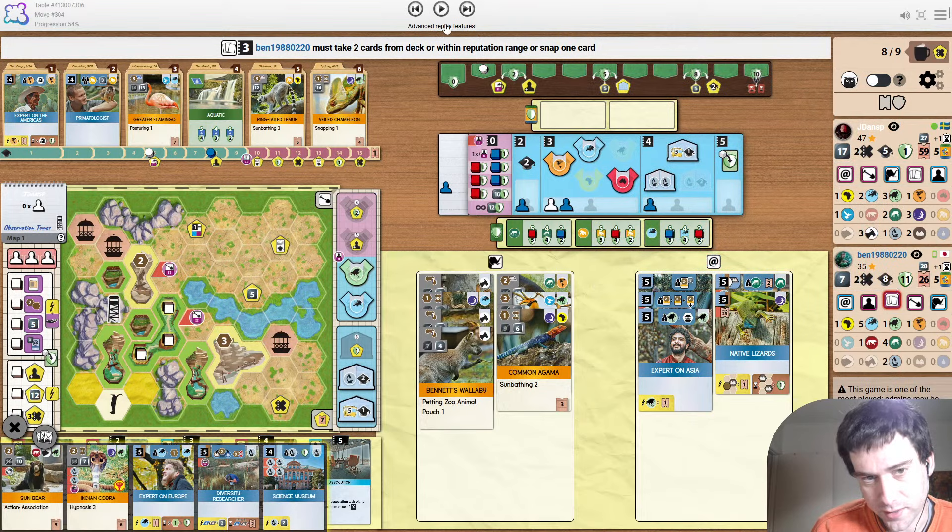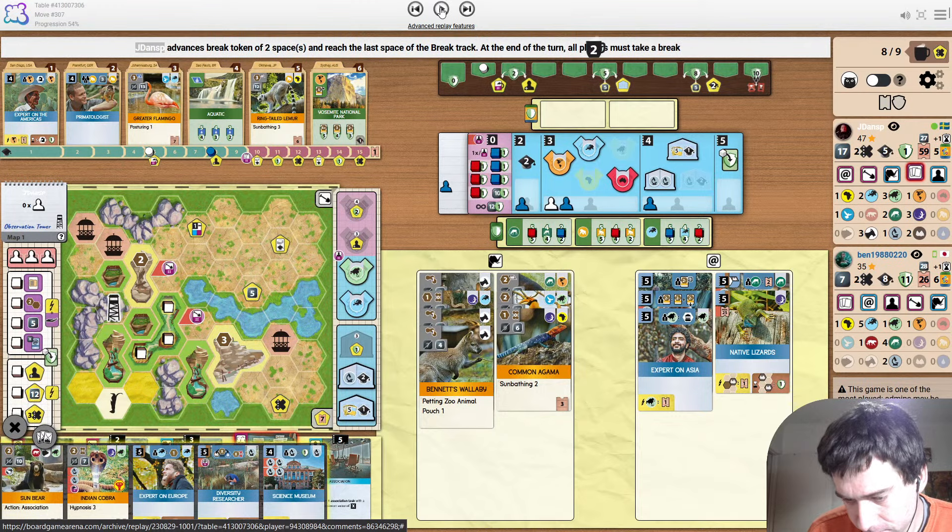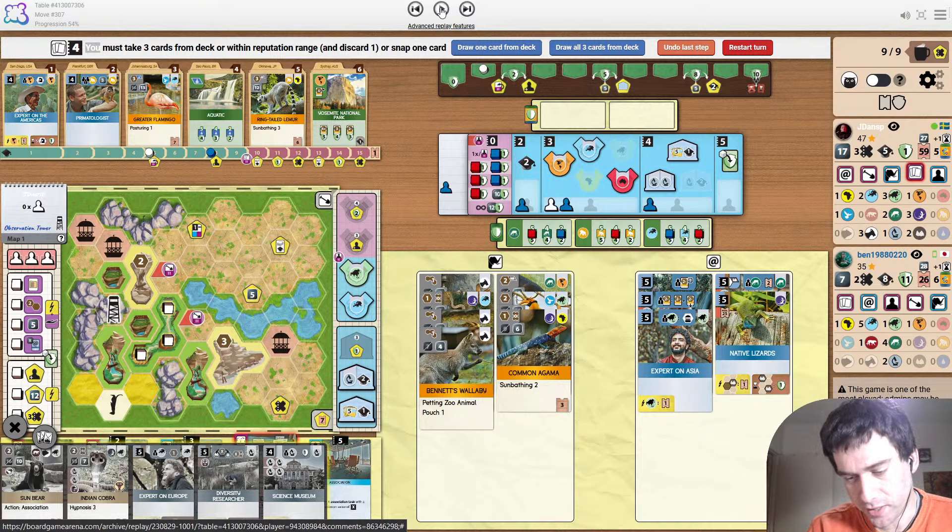Opponent still not triggering the break, just drawing some cards now at power three, to snap up a lizard that doesn't help with any of the projects. I said it before — they're stuffing around too much.